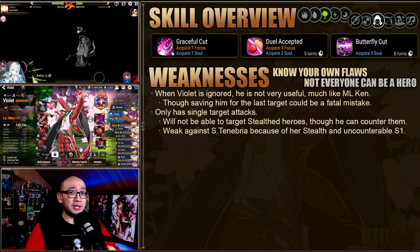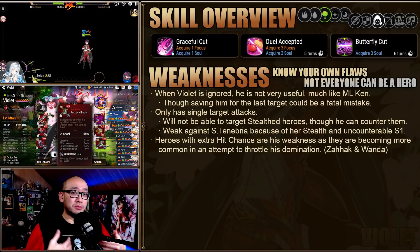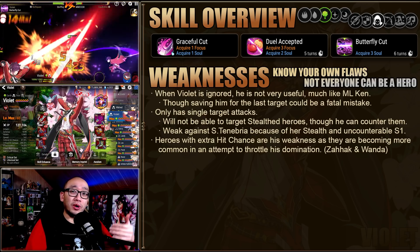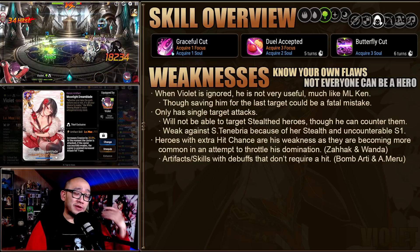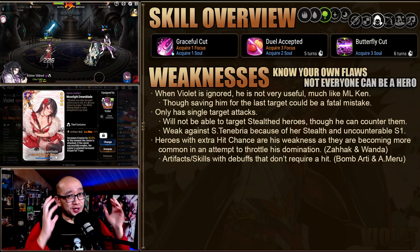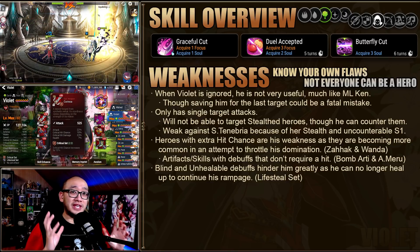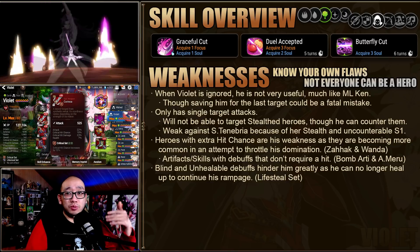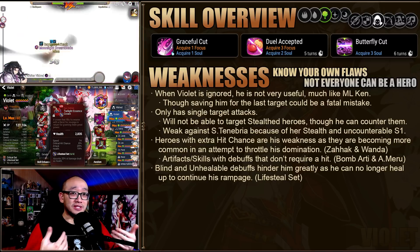Unless that hero is S10A because her S1 is uncounterable. Heroes with extra hit chance really mess him up as well, as they are becoming more and more common throughout new heroes, buffs, and artifacts — just a way to fix the Violet problem without actually nerfing him, right? Blind and unhealable debuffs also mess him up if he can't apple to cleanse it, because this won't allow him to heal up on his counterattacks, given he is on a lifesteal set.